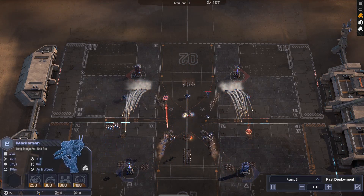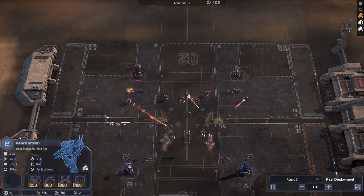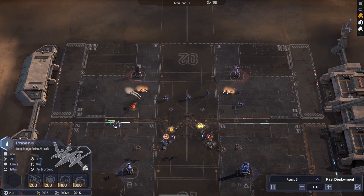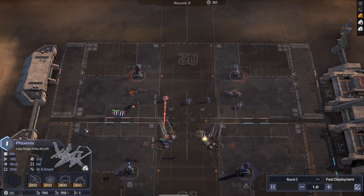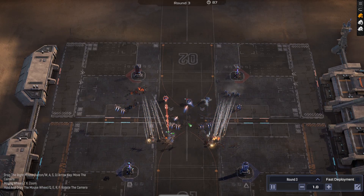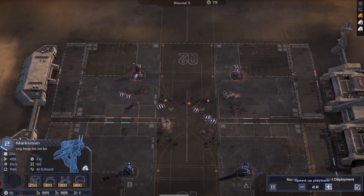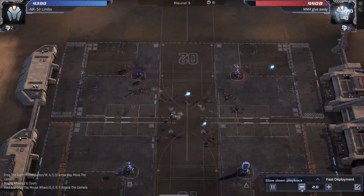For a single Marksman shooting down this amount of Phoenixes, unless the Chaff War is won super heavily, that's actually quite a big ask. One of the Phoenixes has started working on the Arclight, and that means these Phoenixes instantly go to about half a level. But you can definitely see the Chaff War being won by my opponent. The Marksman is still locked onto some sledges, and in the end all the anti-air is dead. My Phoenixes can clean this one up, and I do actually have a decent amount of units left alive.